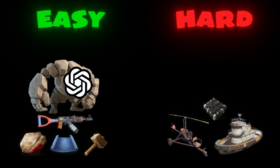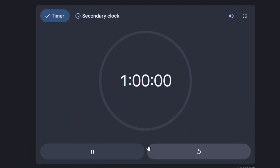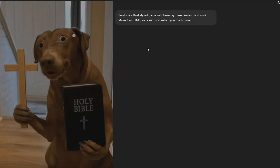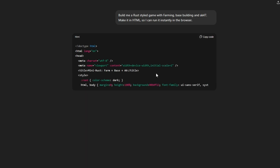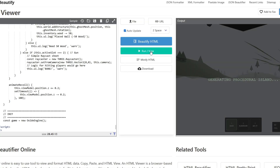The catch: it has only one hour to create all this. If this works, I'm honestly scared. We'll start with the easy stuff and see how far it can go before everything collapses. Timer starts now — build me a Rust-style game with farming, base building, and an AK-47. Make it HTML so I can run it instantly in the browser. It's not even hesitating, just vomiting code non-stop.